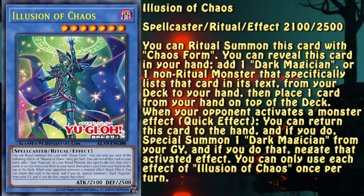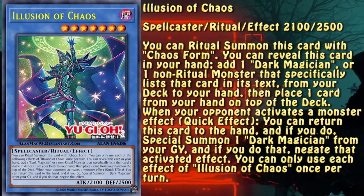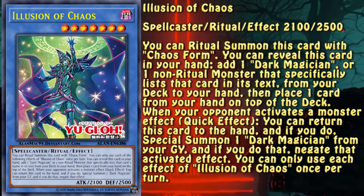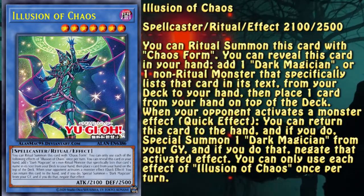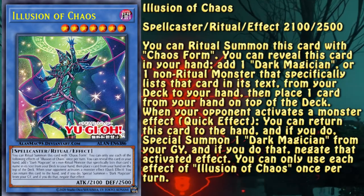This card has two effects and the engine only uses one of them. At its core, Illusion of Chaos is a monster that can search Magician's Souls and place itself at the top of the deck, allowing its soul summoning condition to be fulfilled. Additionally, it being a level 7 ritual monster makes it searchable via Preparation of Rites, making the engine highly consistent.